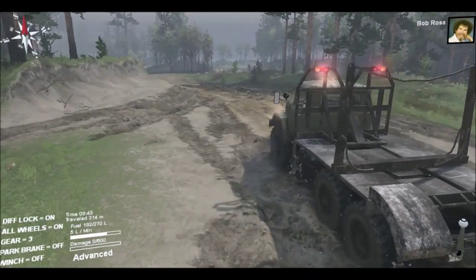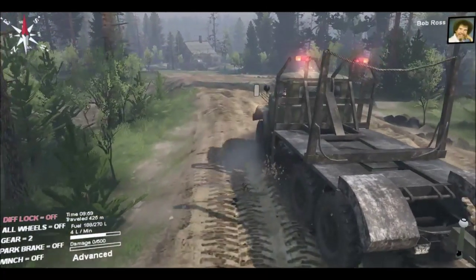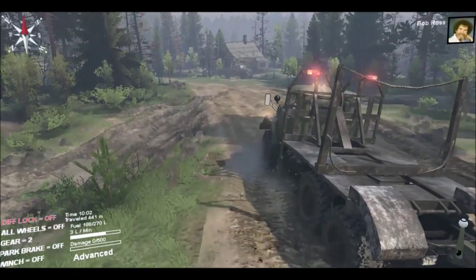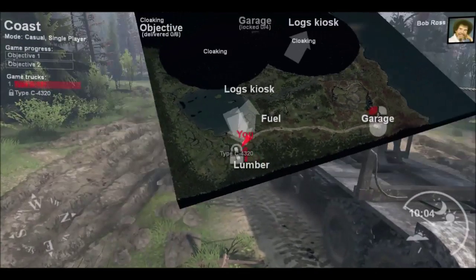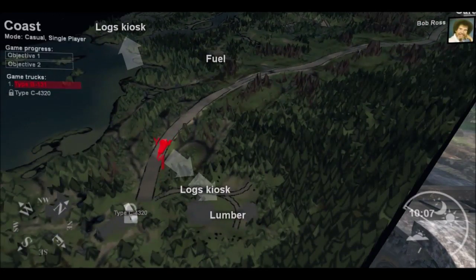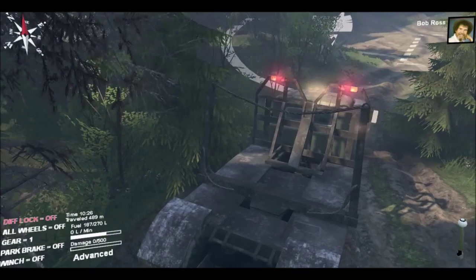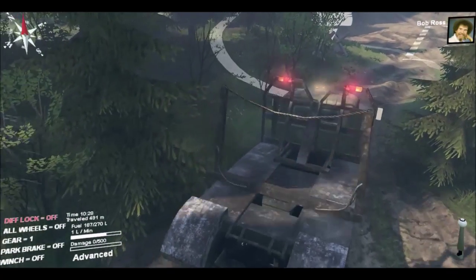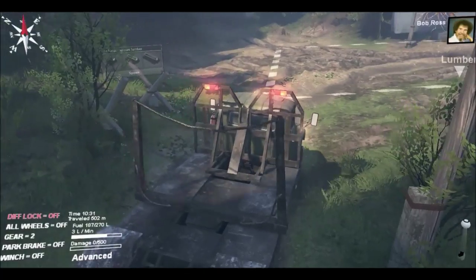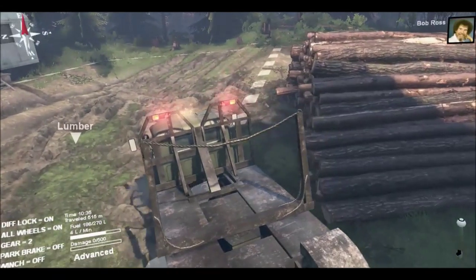Let's see if my guy can plow through this. Alright guys, we're just about pulling up to the logs. Here's the map — we started off at the garage right over there and came down this whole route. We're gonna get in there to get lumber, so we're probably gonna move forward and get our lumber. I unlocked the other truck so if I do end up needing it, I can just rescue to it.